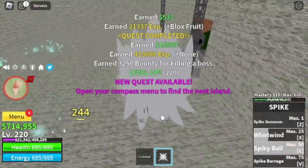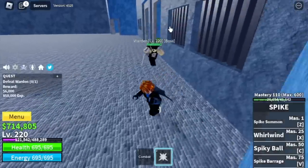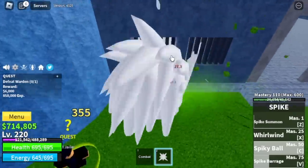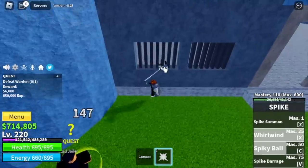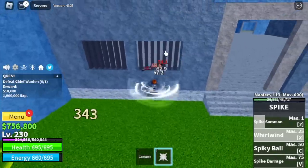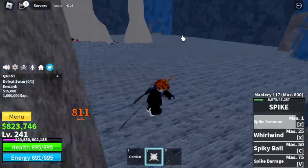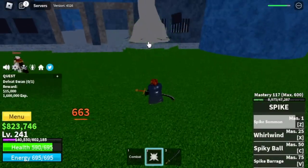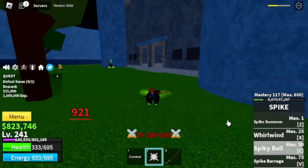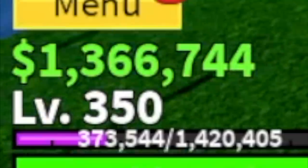Now we're gonna focus on grinding. We'll grind here until level 220. Next island is the Prison, which has three bosses: the Warden, the Chief Warden, and the Swan. The technique is the same — wall strat is the key. Use your Z, X, C, and V skills to damage enemies. These mobs and bosses cannot damage you as long as there is a wall in between. At level 240 you can start defeating the Swan, but you need to create distance when using your skills. Shout out to Demon, who helped me defeat this one. We're gonna server hop on all three bosses until level 350.